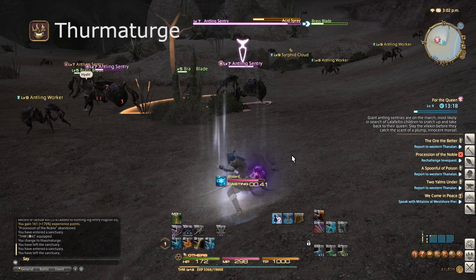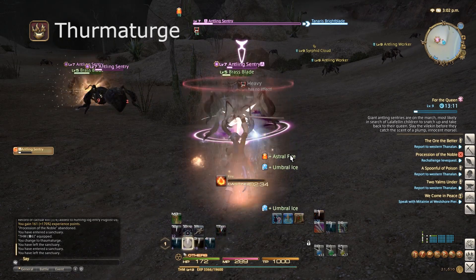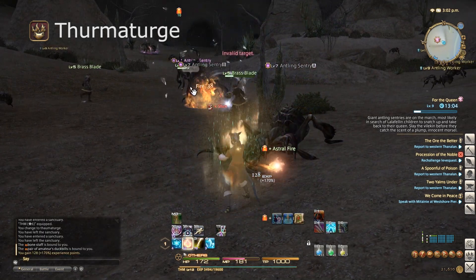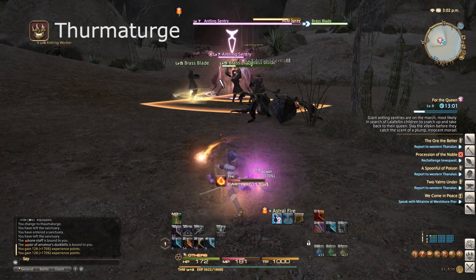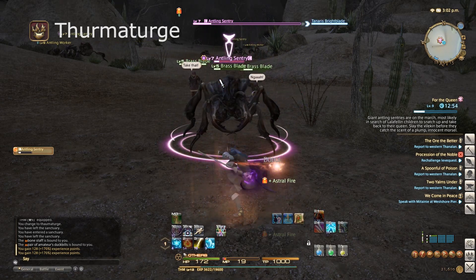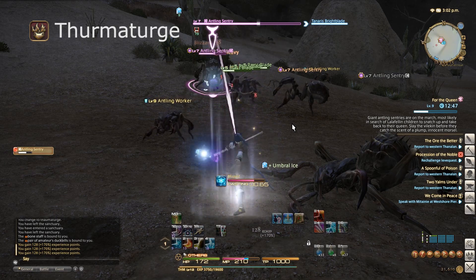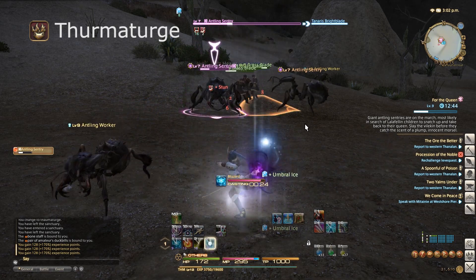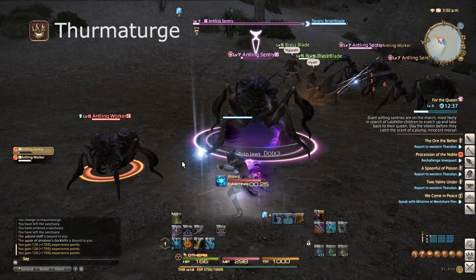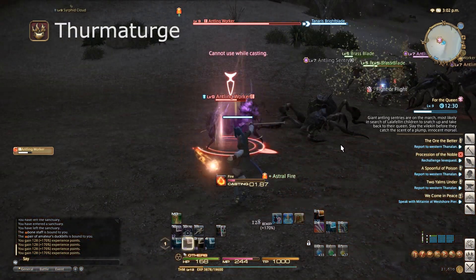Lastly, the Thaumaturge is the final Disciple of Magic — another DPS caster class that uses staves and scepters as well as cloth armor. Since it's a damage dealer, it uses Intellect to boost magic damage. At level 30 they can become Black Mages. For those who've played Final Fantasy 7, you know how much of a powerhouse a Black Mage is — they're the glass cannons of the game. Massive damage, but you really don't want to take a punch to the face. They have a cool mechanic called the Astral Fire and Umbral Ice balance. Casting an Ice spell gives you a stack of Umbral Ice, which reduces the mana cost and damage of your fire spells and increases your MP regeneration.